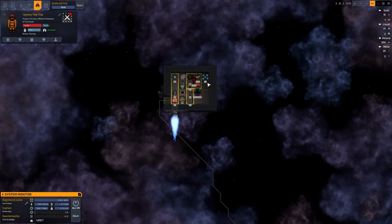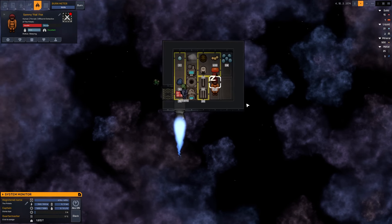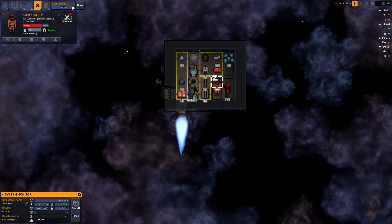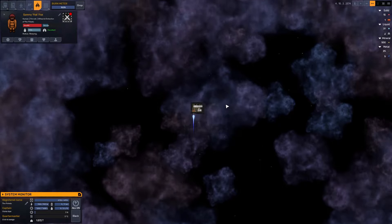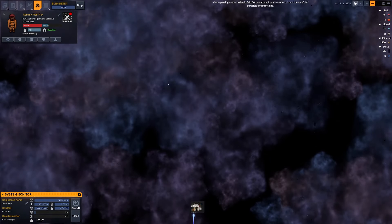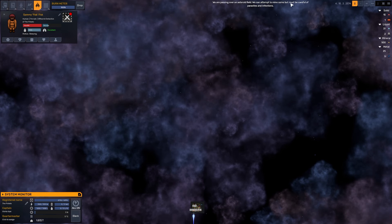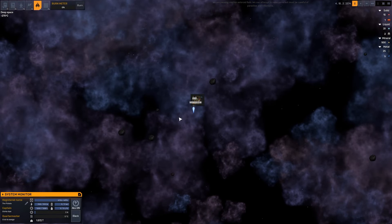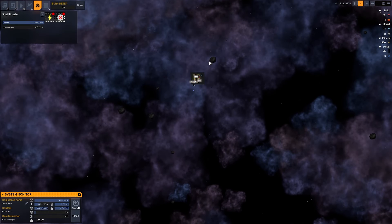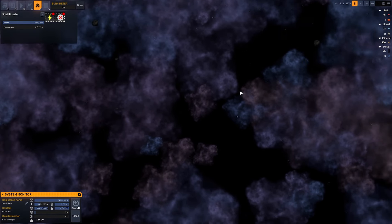We've managed to create a not terrible ship here in a pretty decent time. I'm not too dissatisfied with how this all looks — I think we're ready to move. What happens is we wait until our burn meter is completely charged and then we press this big old button. Doing so is going to allow us to leave everything in the sector behind and make some forward progress in space. We're literally traveling through space. Oh, we're passing over an asteroid field — we can attempt to mine some, but be careful of parasites and infections.